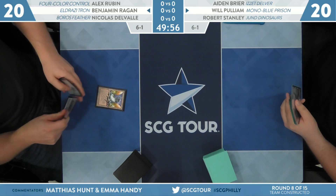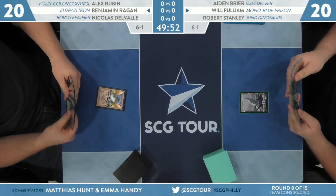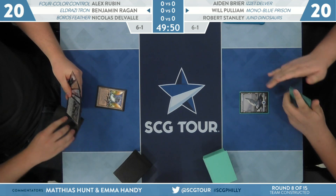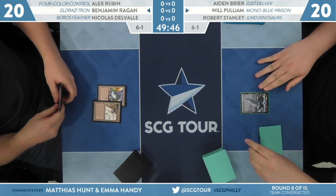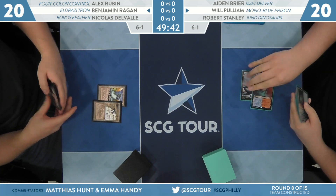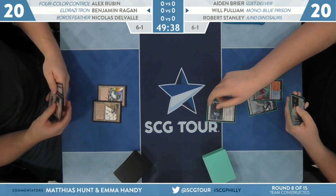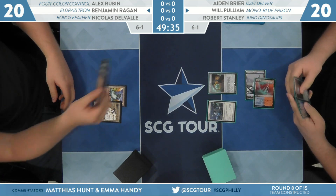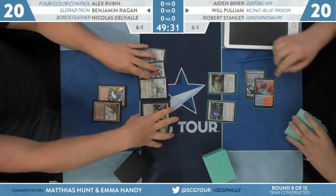He'll be on the draw against Ben Regan. It's always so scary when your opponent plays a Tron land and no spell on turn one — no map, no nothing, just Tron. Welding Jar and Sorcerer's Spyglass. He just has Tron.